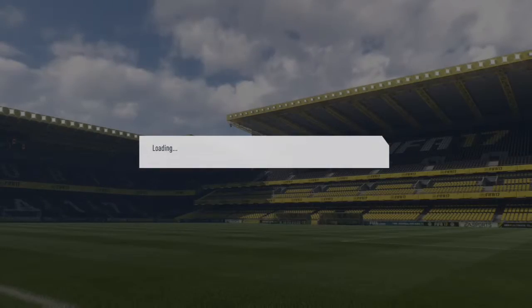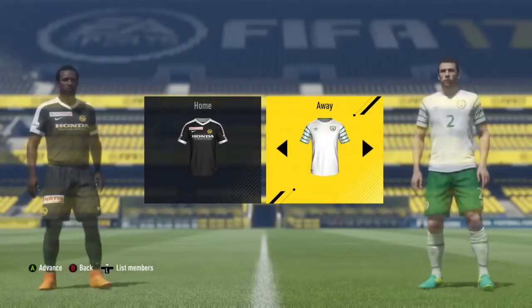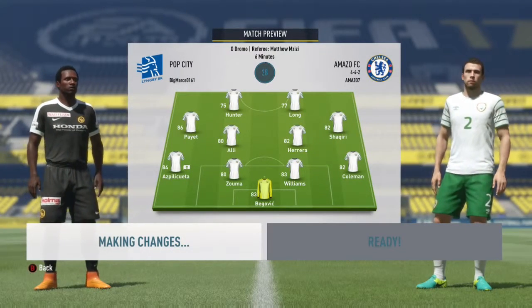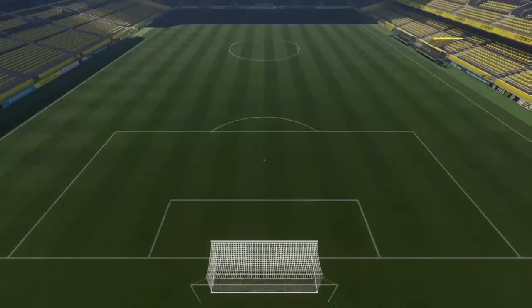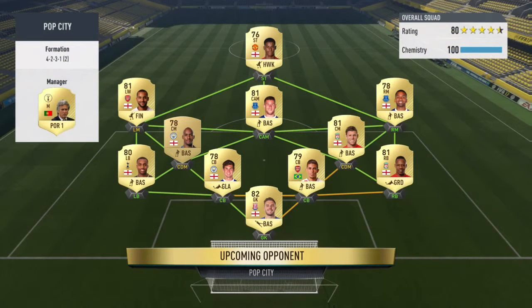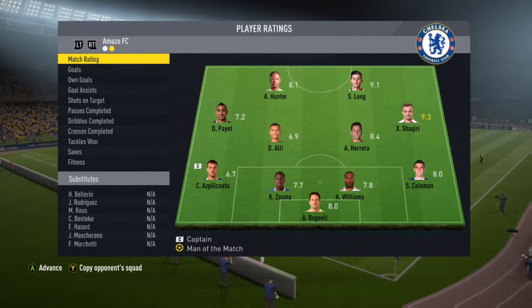Here we go, straight into it. Let's take a look at this team: Rashford, Walcott, Lennon — pace on the wings, good striker. Milner, Delph, Barkley, Rose, Stones, Gabriel, Clyne, and Butland. Decent team.